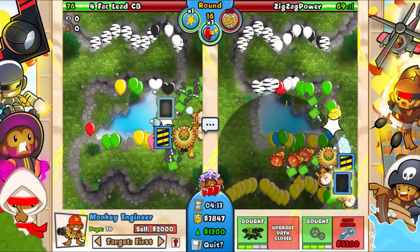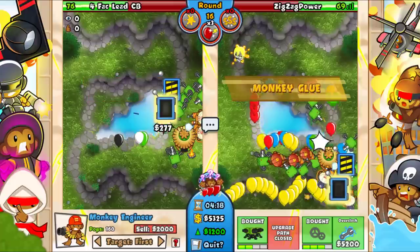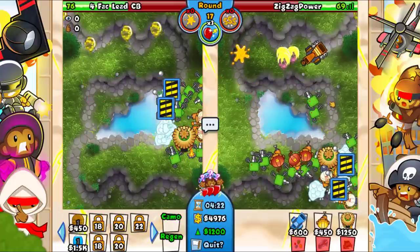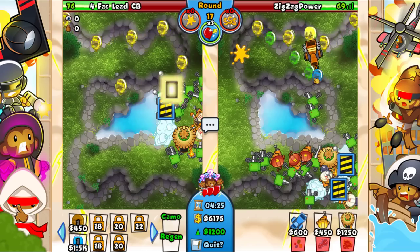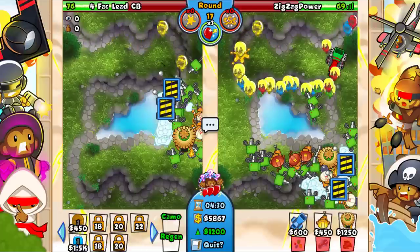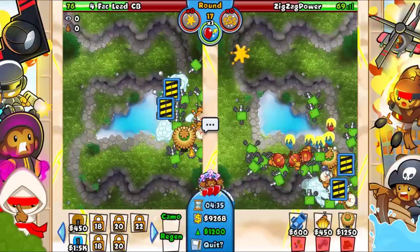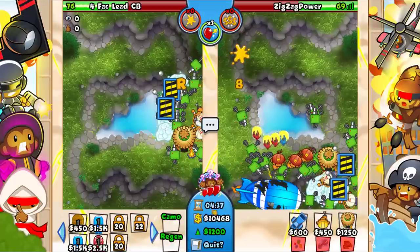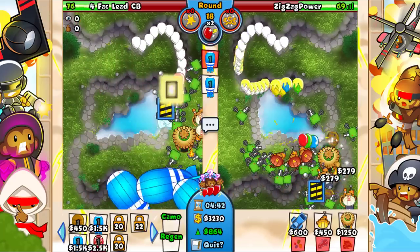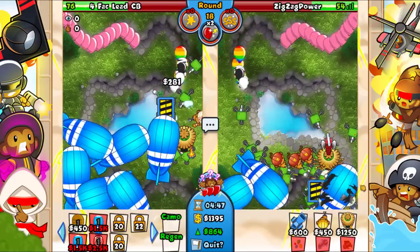Are we good here? I think we will be - let's go ahead and monkey glue that. Let's keep that to first - should be quite fine. Let's sell - oh we weren't done. 69 lives, we kind of have to preserve it. Okay I think we're good now. The ceramics won't really do much - nope, should be all right.